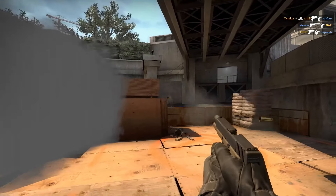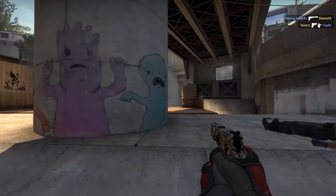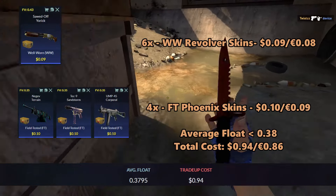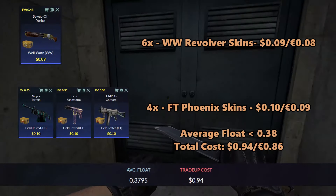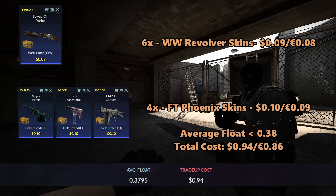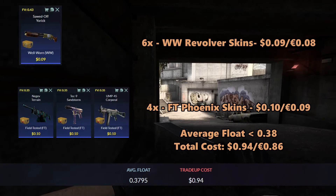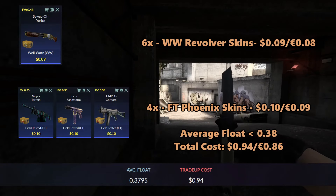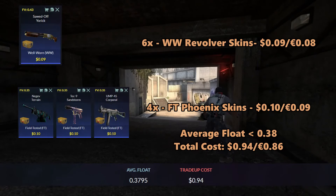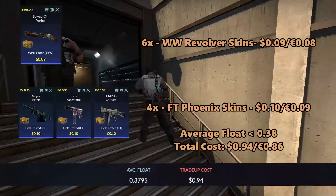For the first trade-up, floats really won't matter. This will be a non-StatTrak Mil-Spec revolver trade-up using six Well-Worn revolver skins and four Field-Tested Phoenix skins. For the revolver skins, you can use the Sod of Yorick at 9 cents each. For the Field-Tested Phoenix skins, you can use the Negev Terrain, the Tec-9 Sandstorm, or the UMP Corporal at 10 cents each. The average float must be less than 0.38, so just use whatever is cheapest at the time.